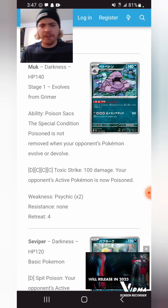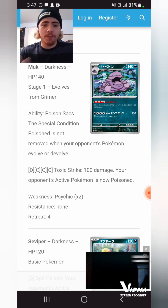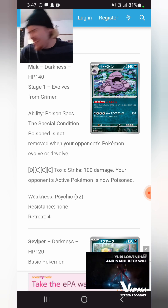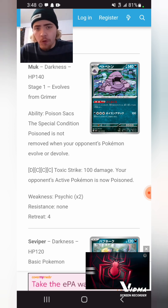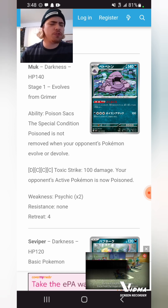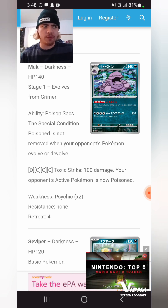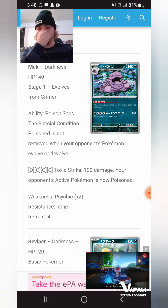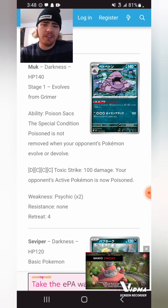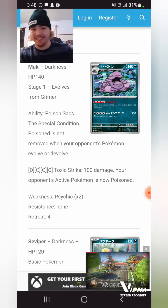We have this Muk, which is pretty interesting. The Special Condition Poison is not removed when your opponent's Pokemon evolves or devolves. We saw something like this with Sea of Nothingness, where no matter if they evolve, they don't lose the Special Condition. It would be more interesting if you could hit the bench and the Special Condition still lasted. In a format full of evolutions it could be pretty decent, but this thing has four retreat costs, the attack's not very good, and the ability is mediocre at best — and we don't really have a good Poisoning attack to make it beneficial.